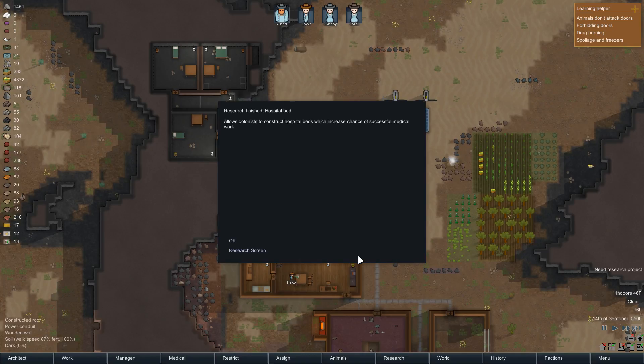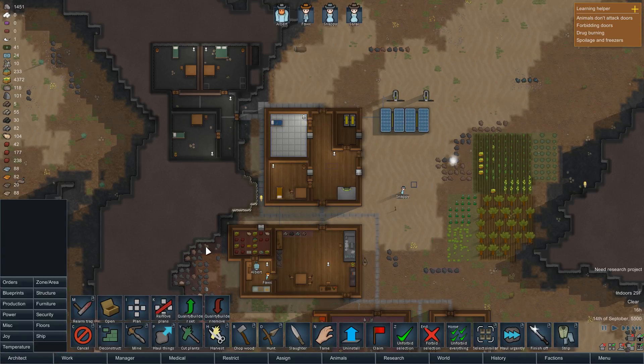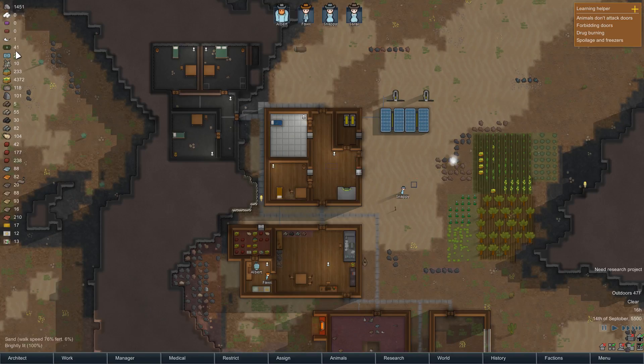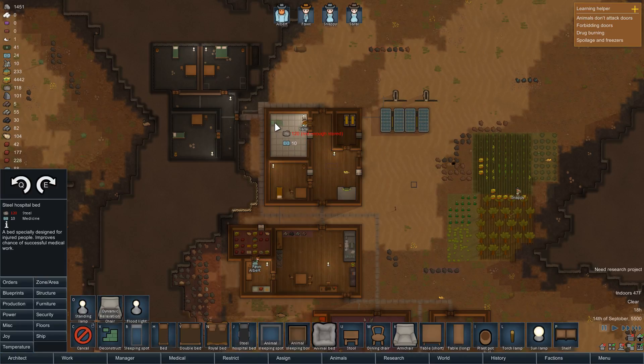Hospital beds are done - allows colonists to construct the hospital beds. So what I can do now is deconstruct this and build a hospital bed, which requires steel and medicine. Or we could build it out of silver or uranium. Can you imagine building a hospital bed out of uranium? That just seems unethical. It does require some of our good medicine, but right now we have enough to build one. I probably do want to prioritize that - if we get attacked and have to use medical stuff, it gets them back on their feet a lot faster.